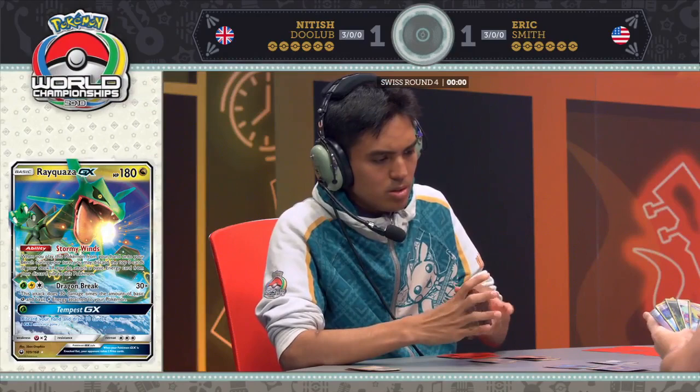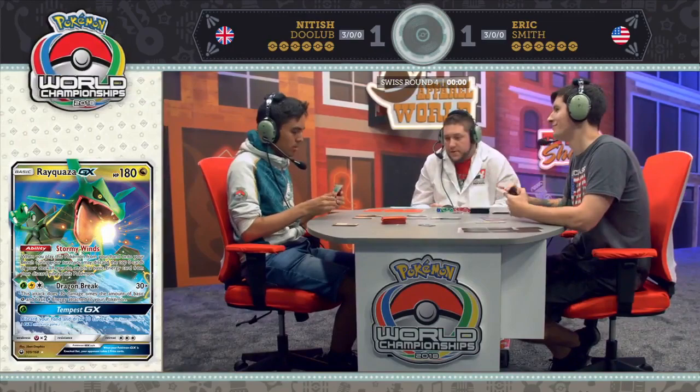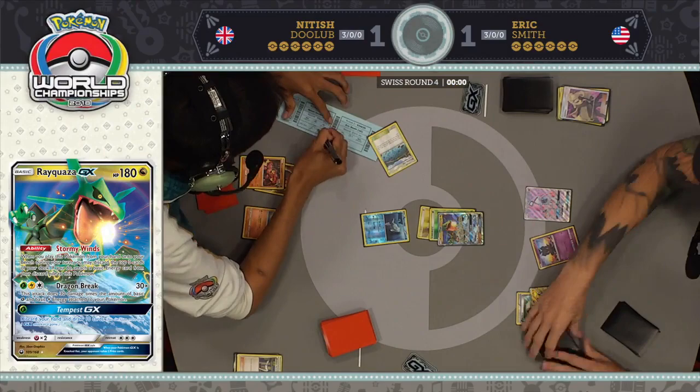It's unfortunate to see that ending as we had very exciting games one and two, but it does happen. Sometimes games drag out a little bit, and being able to get a full game three is not a guarantee. There's that handshake just as we expected — both players shake hands and sign the slip as a draw. Neither player was able to get a convincing victory: one game apiece, and game three barely got underway before time was called.